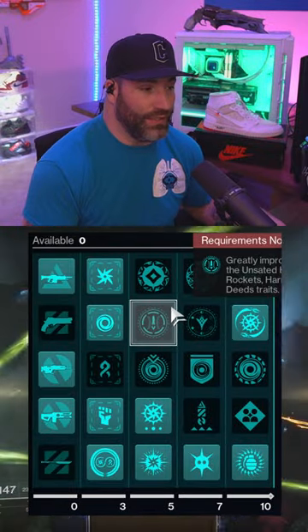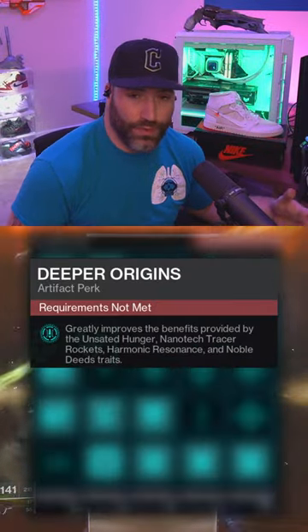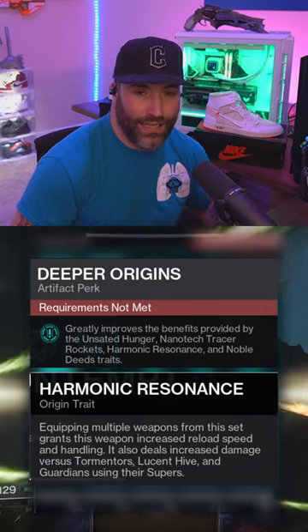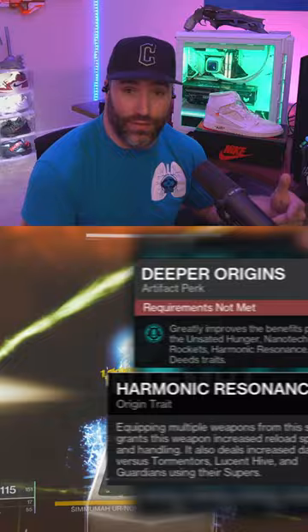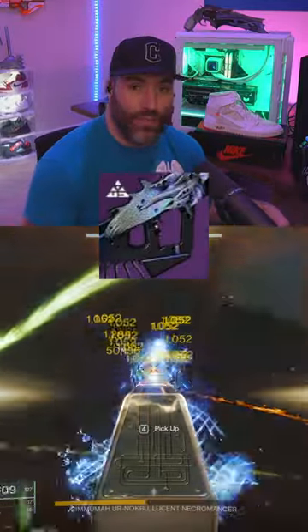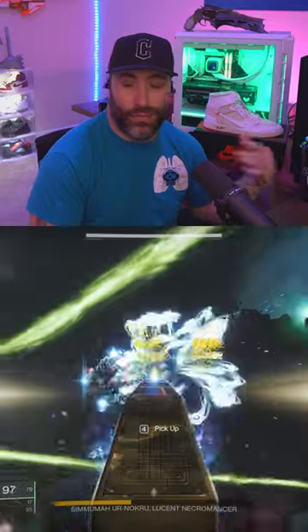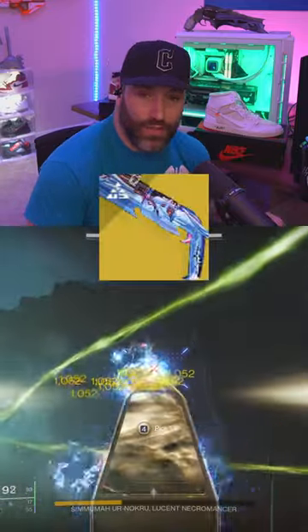If you go into your artifact for the season, there is a Deeper Origins perk, and this gives the harmonic resonance of that linear a flat 10% buff — and it does stack with everything. When you have Briar's on for DPS, you can run any RON energy weapon and any RON kinetic.